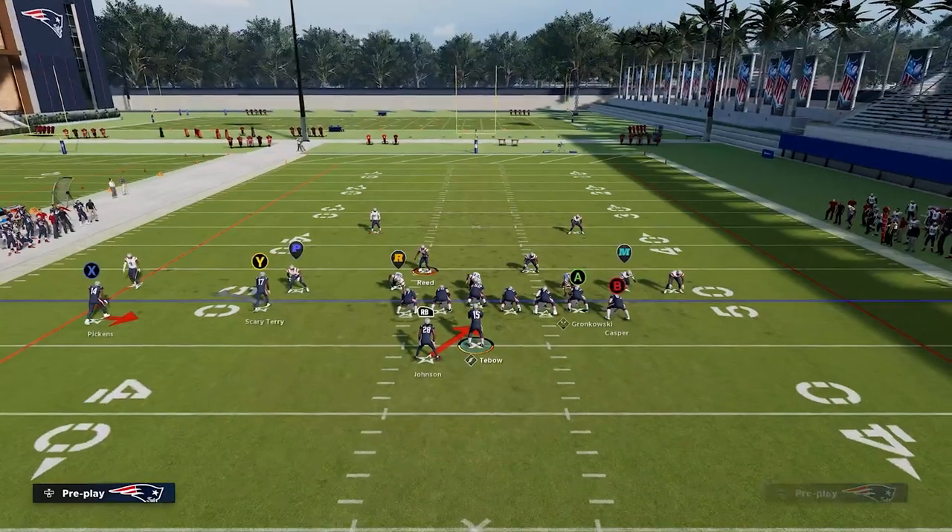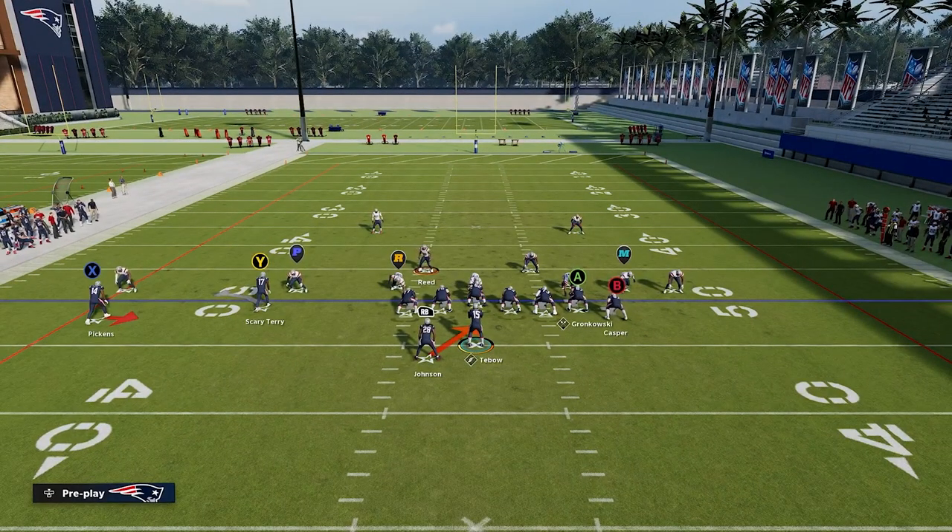Before we talk about the motion, I just want to talk about this play in itself and make sure we understand how it works. With an RPO Read, it's essentially a triple option play. We're going to be able to hand it off to the running back, keep it and run with the quarterback, or throw it to our receiving option.